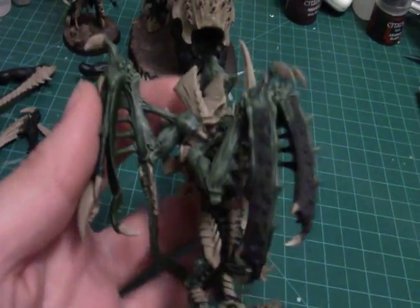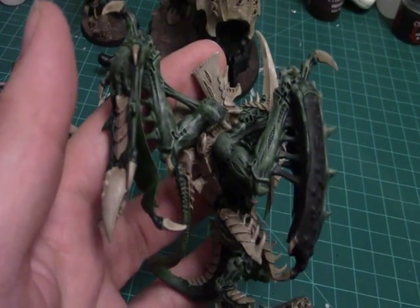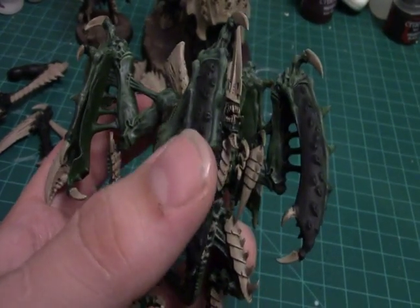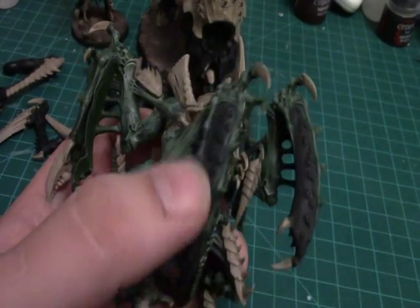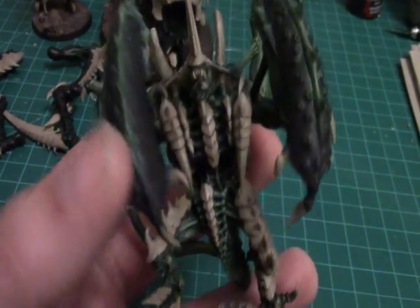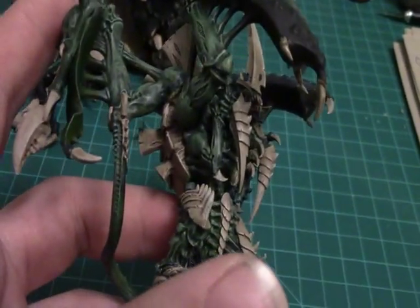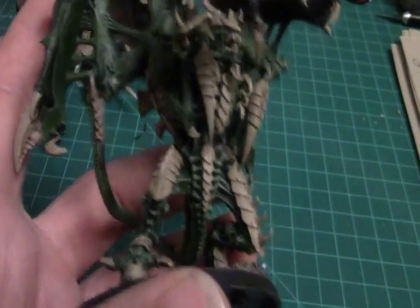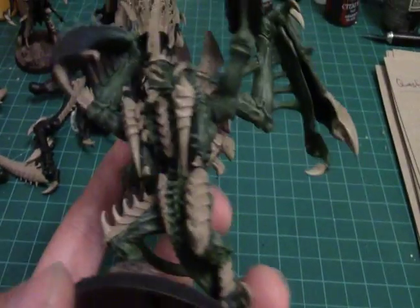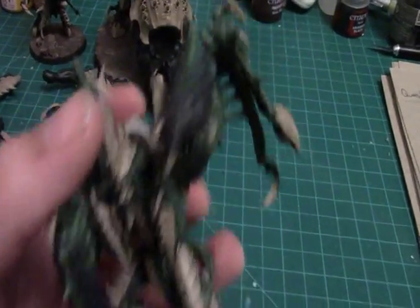And then we have this guy. His skin's done. All I have left on him are the gun right here — the black part — which I paint differently than I paint the skin and poison. The little sighting talons. And I still have to do his poison. So he's almost done, just not quite.